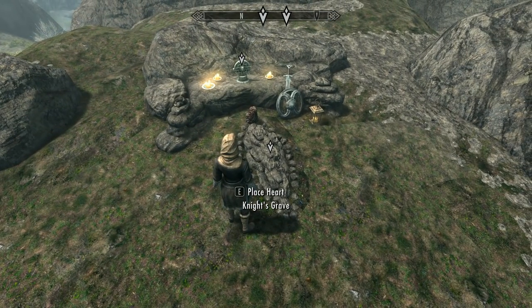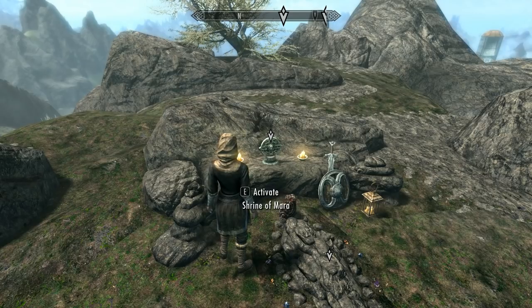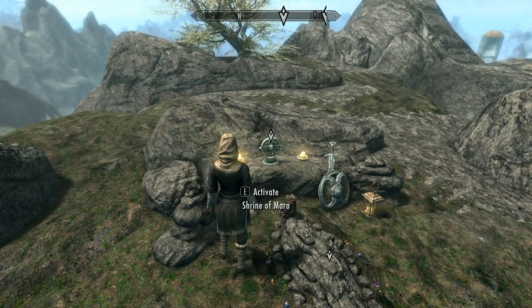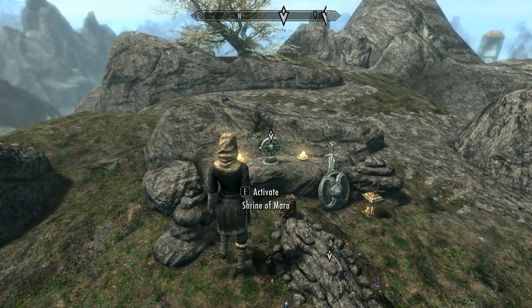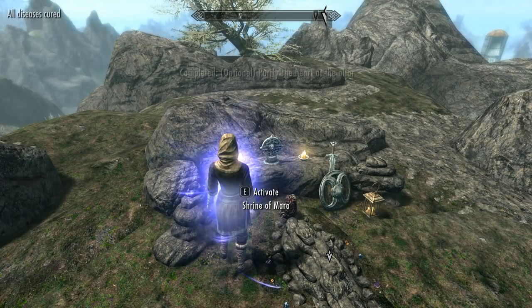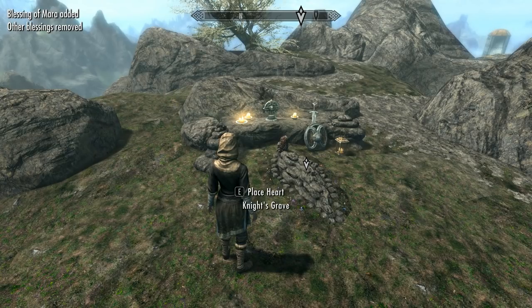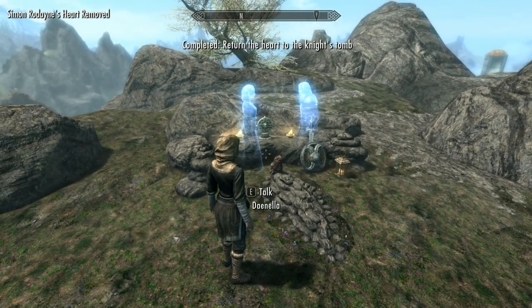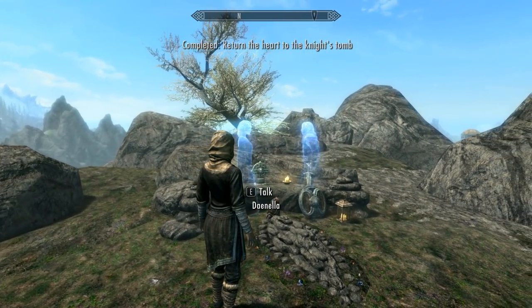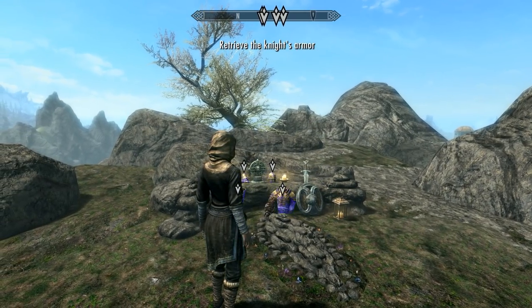You can get two versions of this armor by completing the quest in different ways. First, what I call the good way: you purify the heart. Before doing that, I'll do a save, then activate the shrine of Myra. Eventually the two lovers appear. You place the heart in the grave, they disappear, and they leave you your armor.